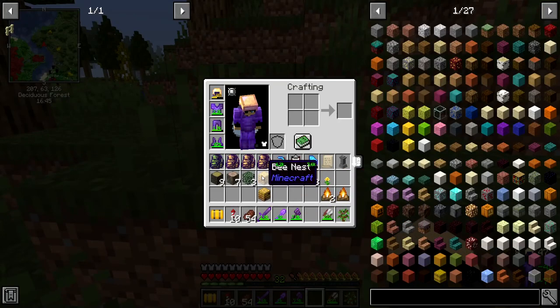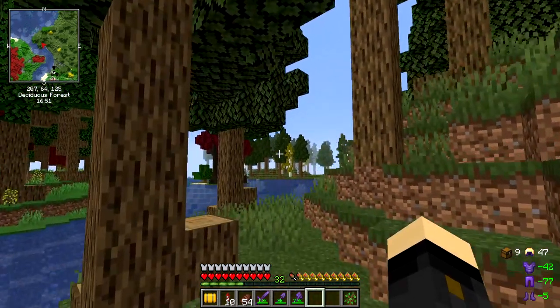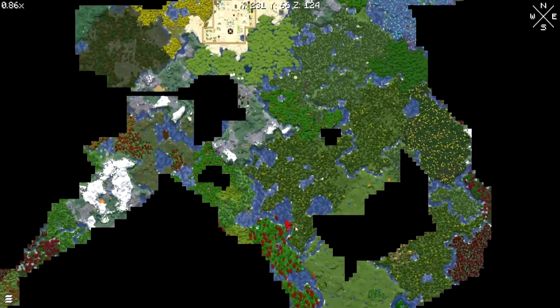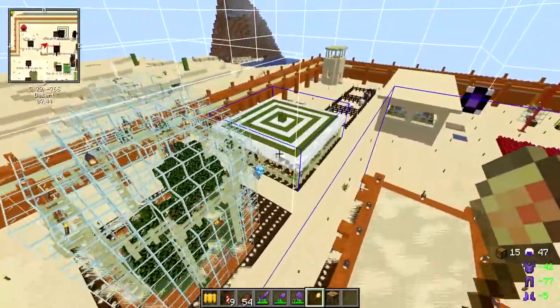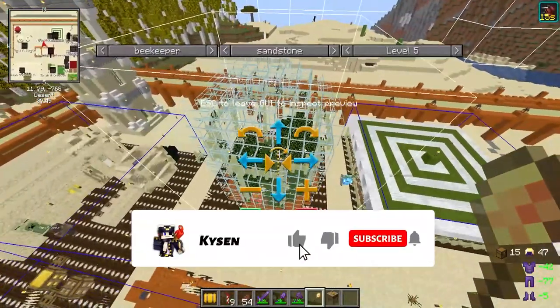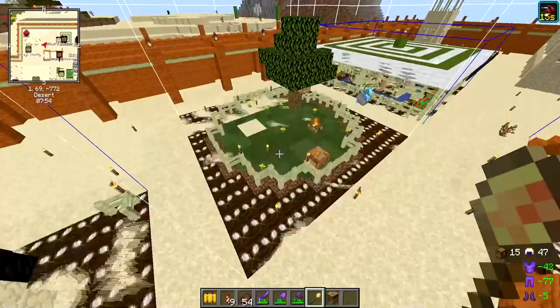This beehive will maybe be decorational around the apiary we're going to build. I'm heading home - my town's just up here. Back at the town, I think I found a good place for the apiary. We've got the florist right here, and it just sort of makes sense to have the bee farm nearby.